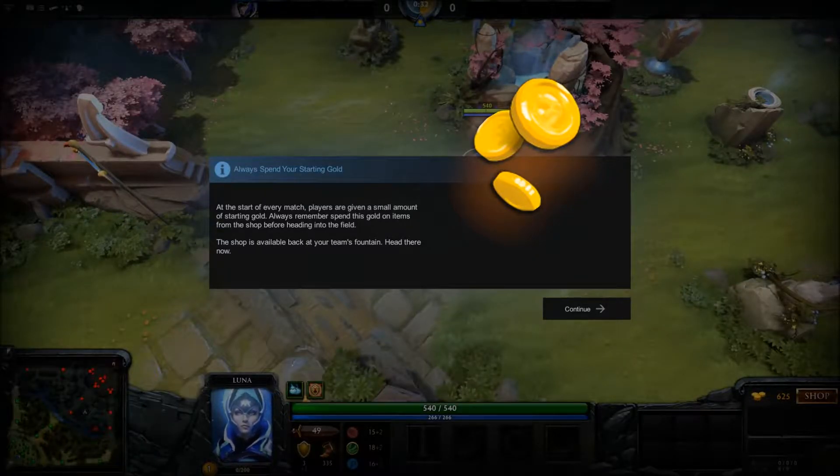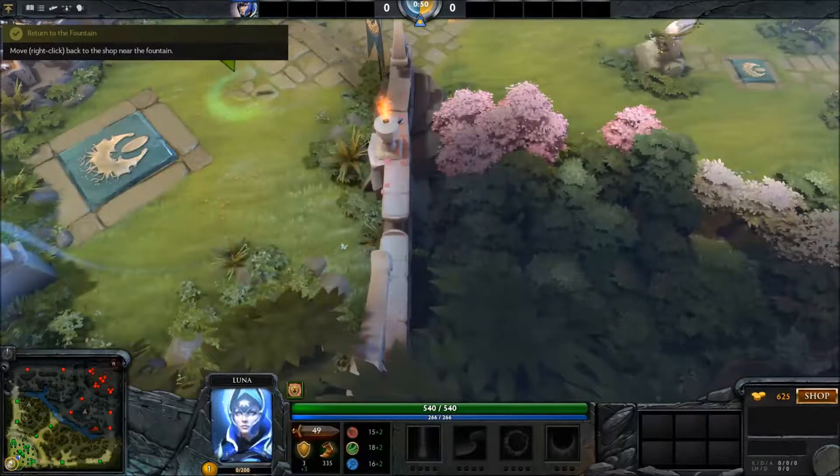At the start of every match, players are given a small amount of starting gold. Always spend this gold on items from the shop before heading into the field. The shop is available back at your team's fountain — head there now.